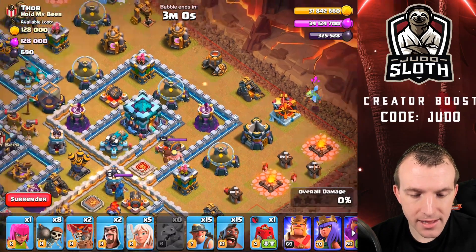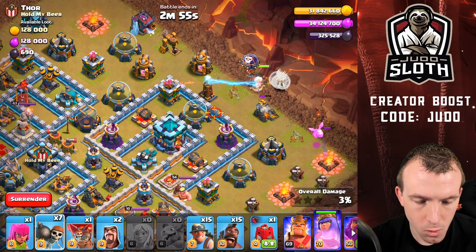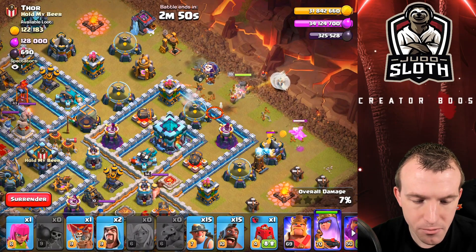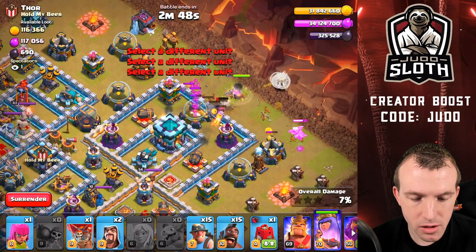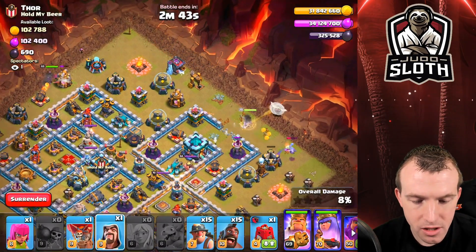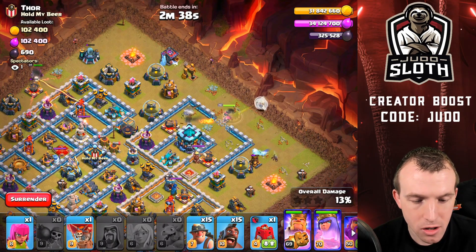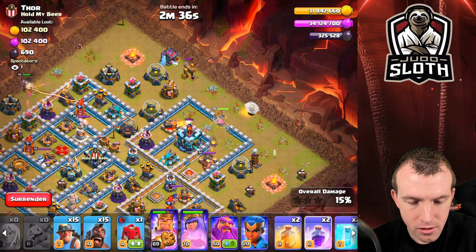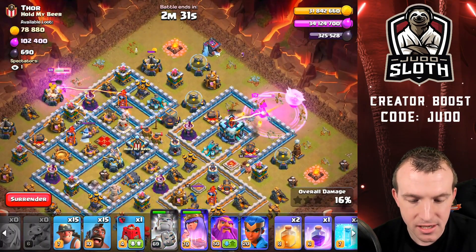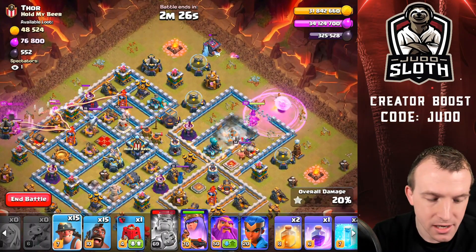Baby dragon in this corner, followed by the queen, one test balloon, and the healers, then one wall breaker. I have taken way too many wall breakers for this, but they get us through the wall compartment. King goes on this side with one wizard, and the baby dragon has set that funnel. Queen is going in — we use a wizard here just to help secure the queen on the way in. Let's rage, and we are all good — absolutely perfect at this point.